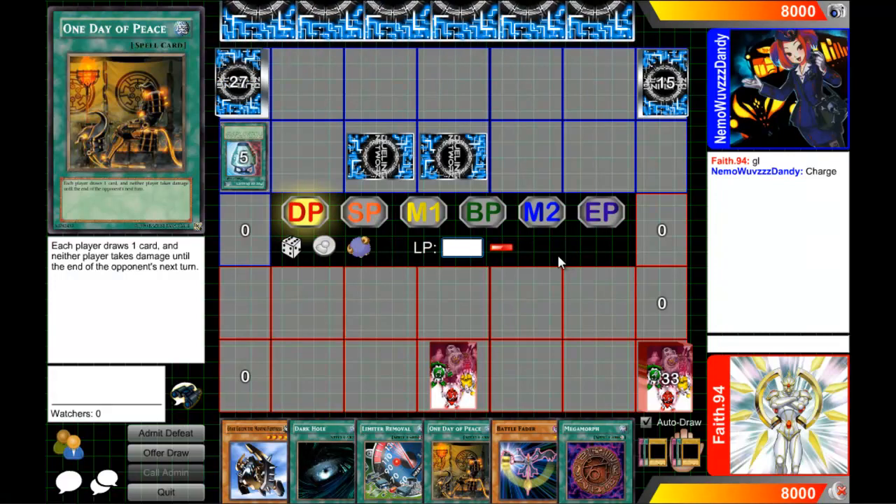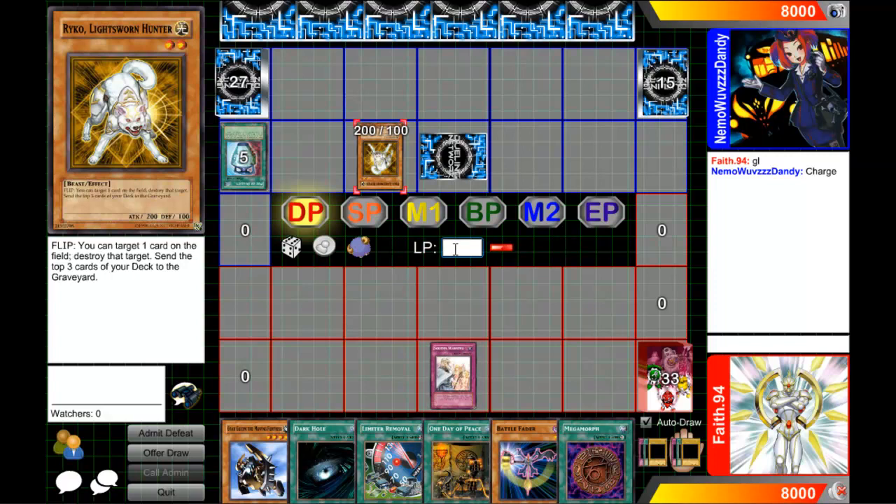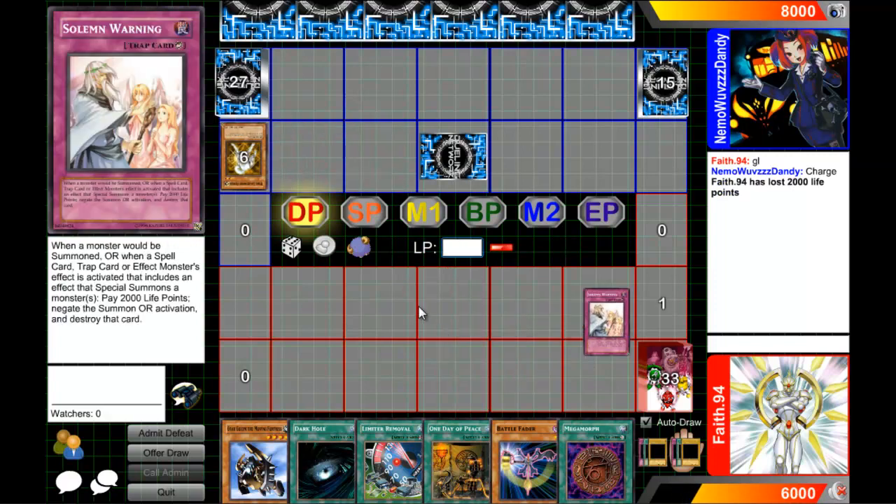I don't really need to use 1 Day of Peace because I've got Solemn Warning and Balfader. I need to get that summon off quickly because Lightsworn-type decks mill cards, and some of the milled cards could be dangerous to me.